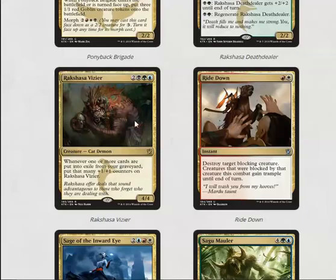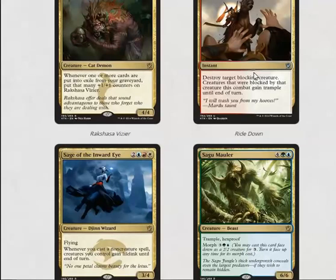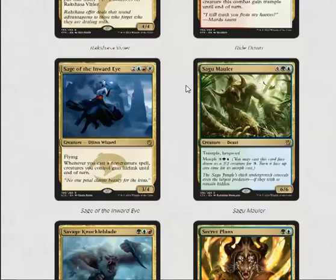Ride Down is red-white: destroy target blocking creature — it's like Smite — and creatures that were blocked by that creature gain trample. This card is really, really good. It says 'I kill your blocker and I deal damage to you anyway.' Very strong card.